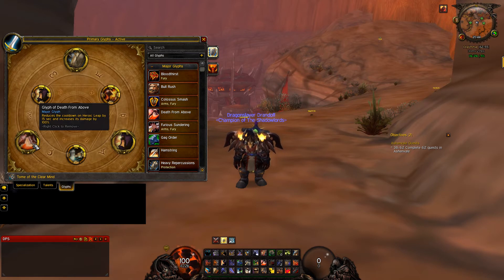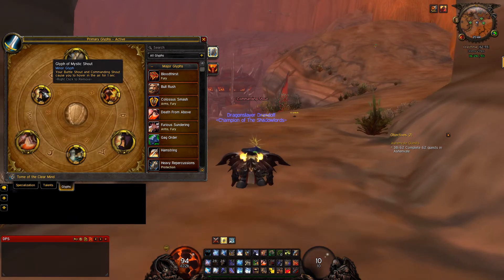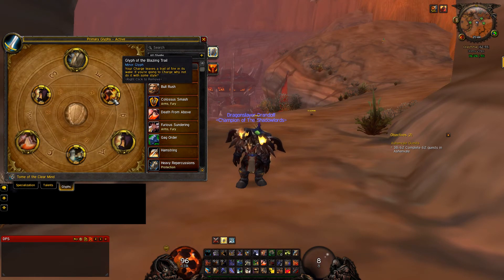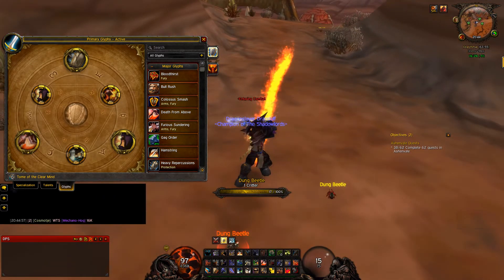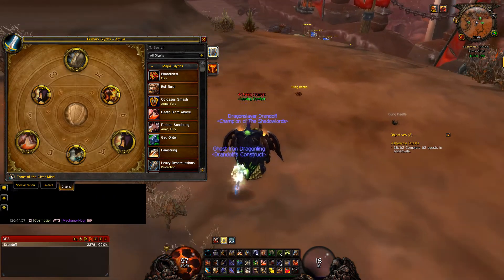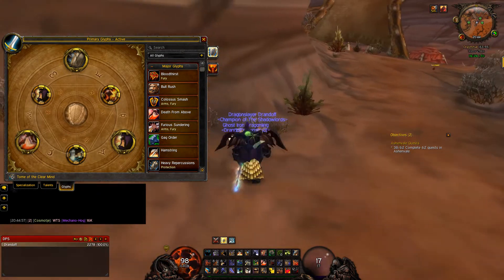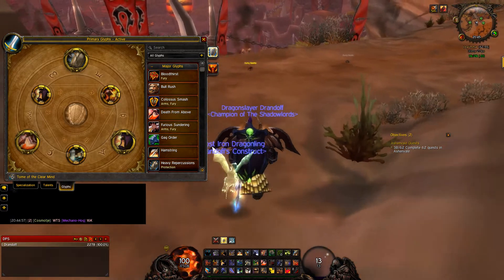Heroic Leap: more damage, less cooldown — win win. I use Glyph of Mystic Shout for that effect. And minor glyphs: Glyph of Thunder Strike — your Thunder Clap visual includes a lightning strike, that's really awesome. And Glyph of Blazing Trail — as you can see here, really awesome fire behind you. That's like a boss. So if you want to charge the enemy, why not do it with style?